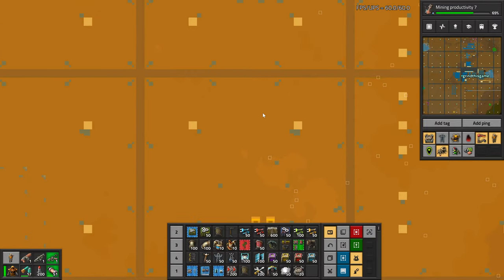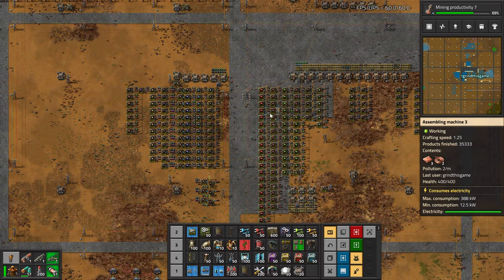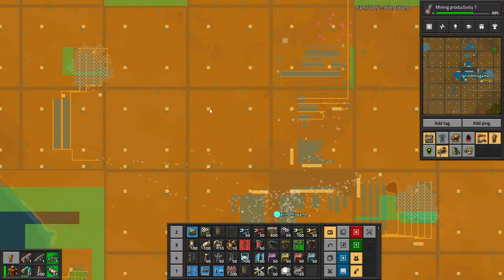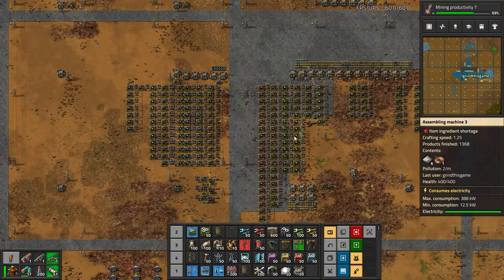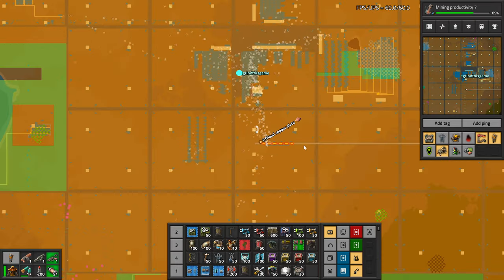Then I see other people evolve that idea to more of a city block concept, where each block is dedicated to building something, like red circuits or green circuits. It's really easy to duplicate — if you need more red circuits, just build a whole city block of red circuits. Then train everything into a mass hub. It's a really cool idea, but it causes a lot of train congestion — or at least a lot of moving around — as you grow.